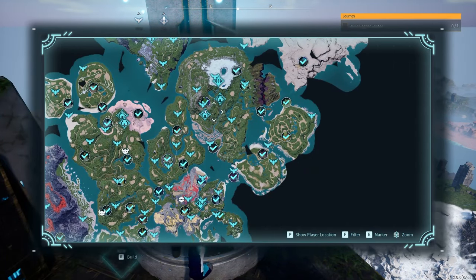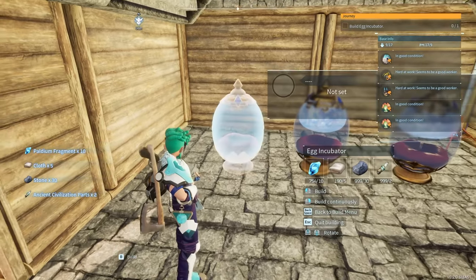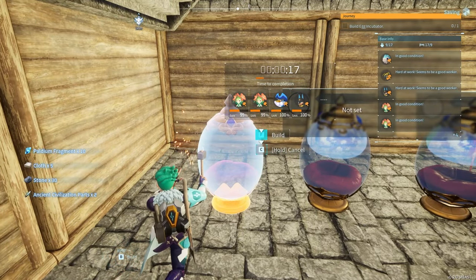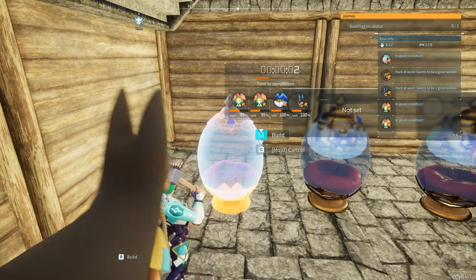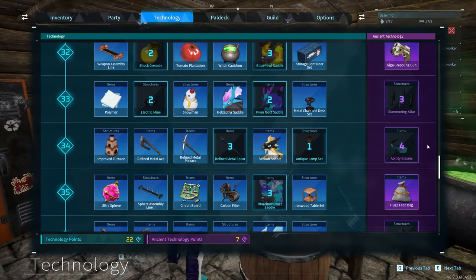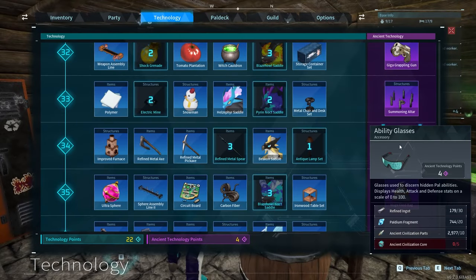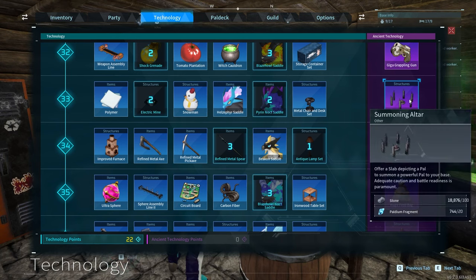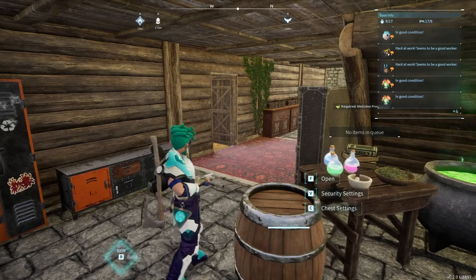Now what do I do? I need to build an egg incubator — you know how many egg incubators I have built? As my ADHD finishes the journey this new update gave us, let's talk about the raid. The first thing you need to do is unlock the new item called the Summoning Altar. Once you have it, you're able to build it inside your own base.